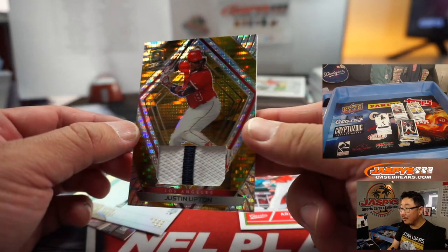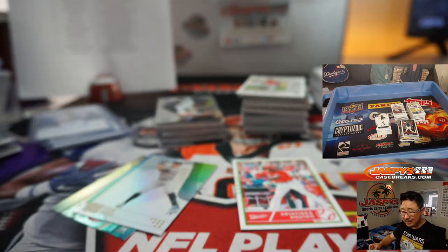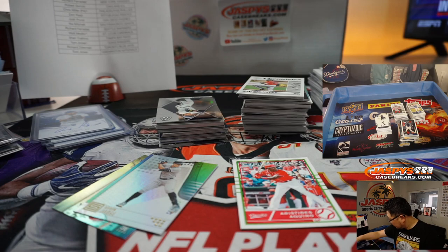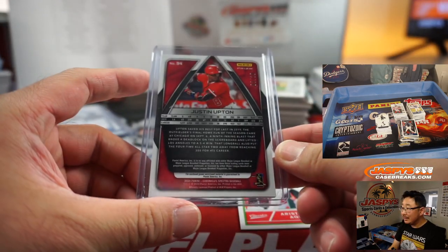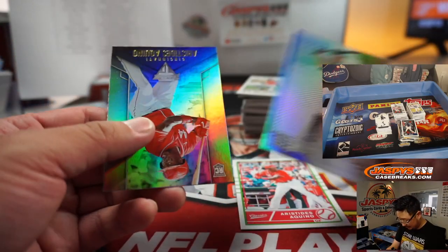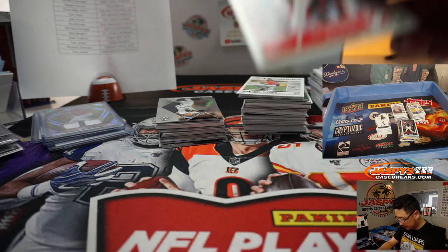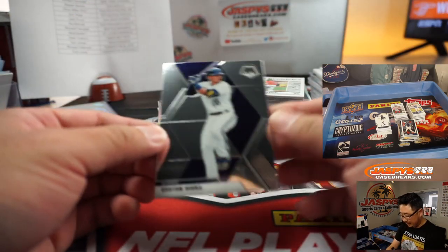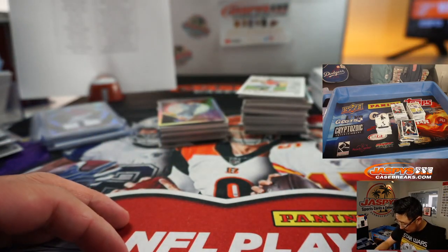We've got a Justin Upton — that looks sharp. Spectra, Gold, Pulsar, two-color patch, two out of ten, Halos — Richard with the Angels. That mosaic looks just so simple, so clean, so nice. It's a simple geometric pattern in the background, nice little M right there. It's a good-looking set.